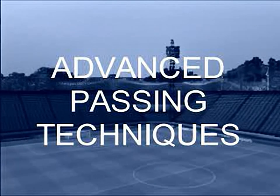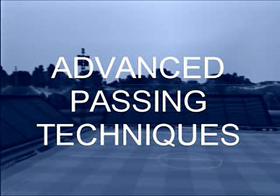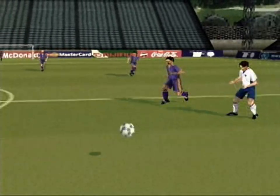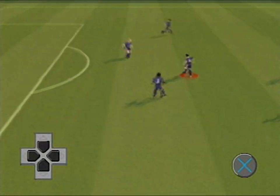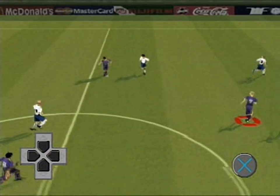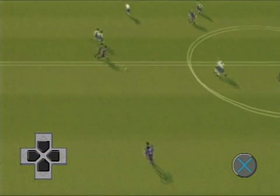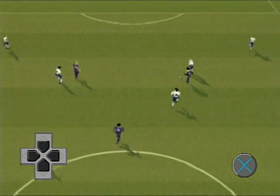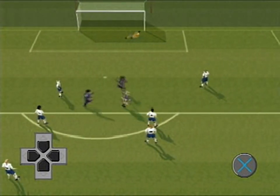In this section we'll look at the advanced passing skills available in This Is Football 2. One touch passing moves can be used to break down opposition defences. Press the pass X button and apply direction before the ball reaches your targeted player. That player will now pass as directed as soon as the ball reaches him. You can repeat this technique to create a series of fluid one time passes.